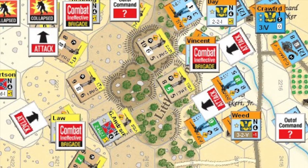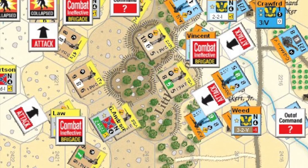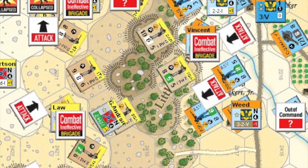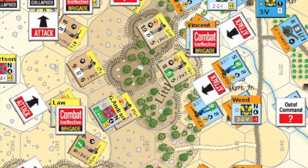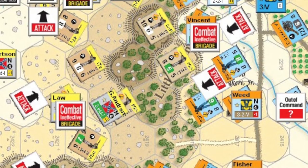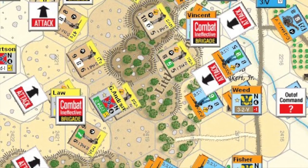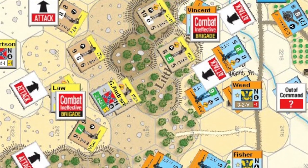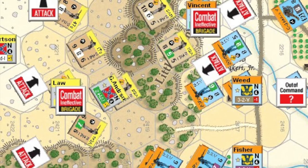McClure activates briefly in the north, and Kershaw's brigade is brought around to take the place that Robertson's men have left. Then, as luck would have it, Hood receives his fourth and final activation for the turn. Robertson's fresh brigade charges straight up the heights of Little Round Top, routing the Union defenders from their positions. South of Robertson's brigade, Anderson's men continue to drive back the Union forces, pushing them down the hill to the east. By the end of this activation, the Confederates control both positions at the heights of Little Round Top — enough to secure victory in this scenario if they can hold on until the end of the hour. The main problem is that Hood is now out of activations and must wait to see what the Union response will be.